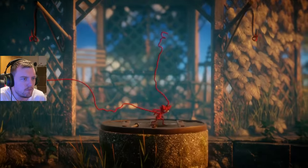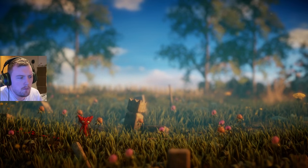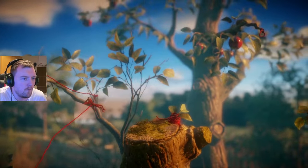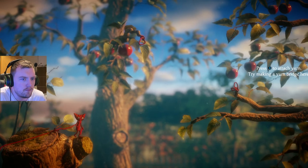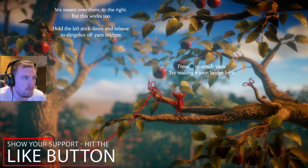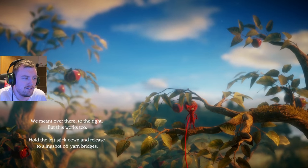Hold RT to throw lasso - oh yeah, let's do it! Is this some kind of memory or something? Surfaces that glitter like this can be climbed, okay - so this glittering stuff, using the left stick. Press A to jump and then throw the lasso in midair. Just about made that - give me my yarn! Press X to attach yarn. Okay, we meant over there to the right but this works too. Hold the left stick down and release the slingshot off yarn - use it to slingshot off yarn bridges. That's pretty cool.